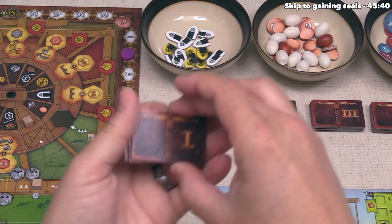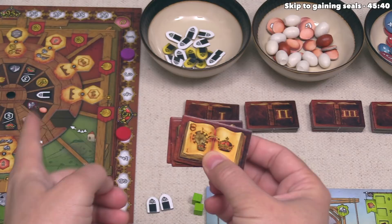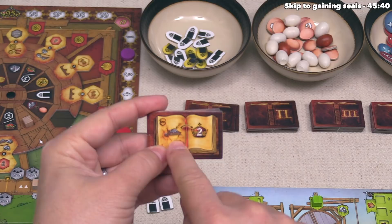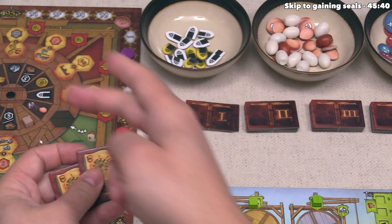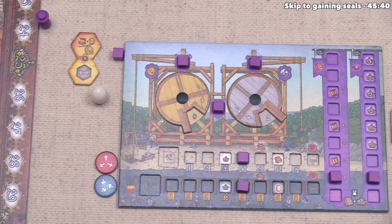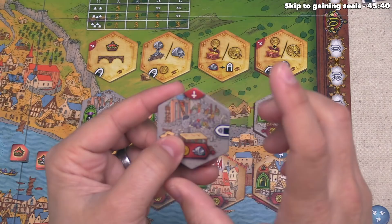We place our wall and gain a technology bump as well as two victory points — the first points we've gained this game. Drawing the top three technology tiles, we choose the one that says every time we take a coin as a benefit from the middle, we gain an extra coin and a victory point. We put the others to the bottom of the stack and place this in front of us for the rest of the game. We fill the empty market spot, finishing our turn.